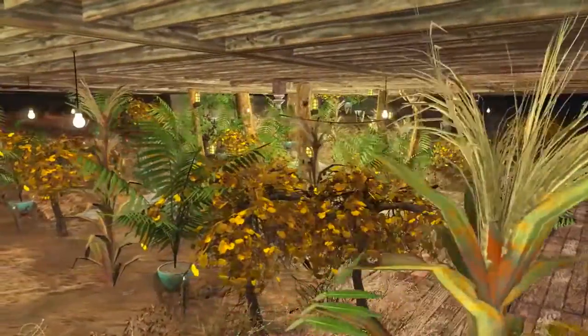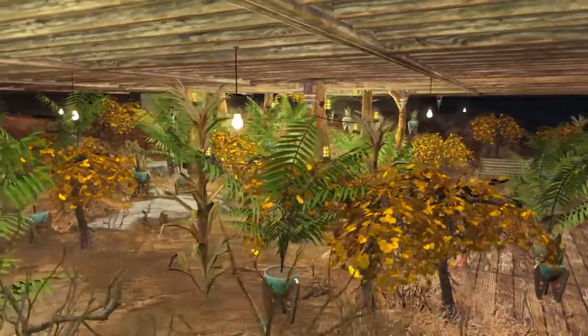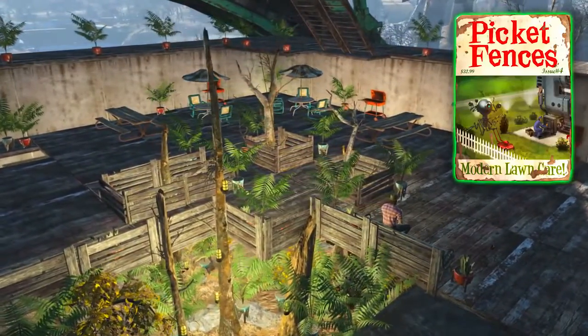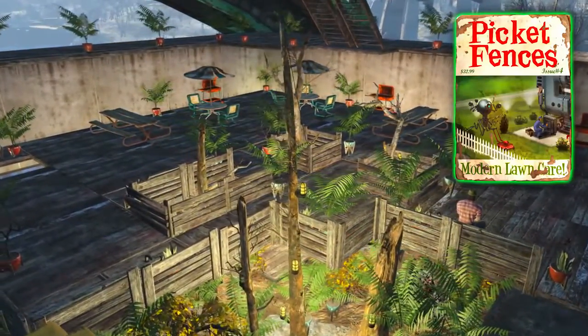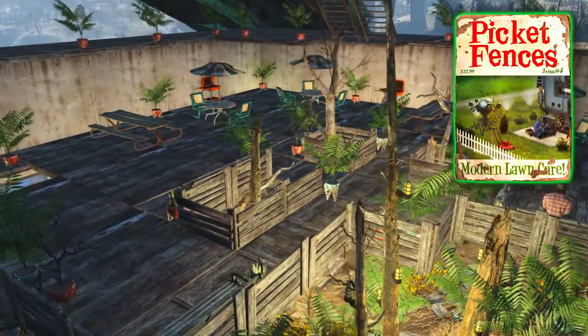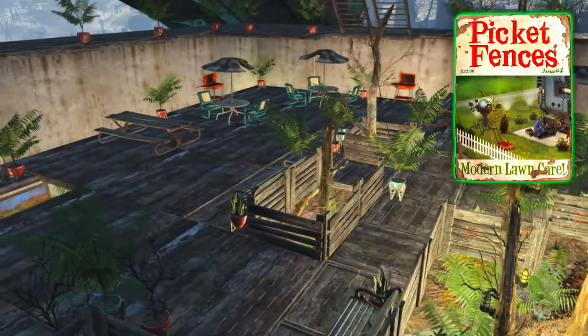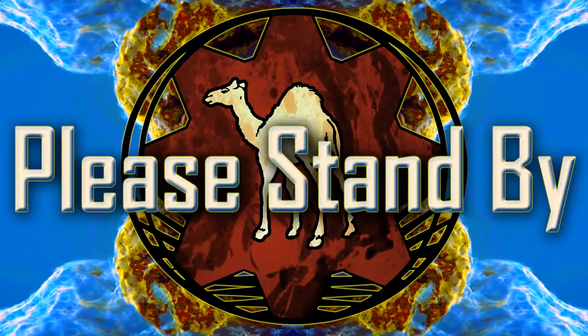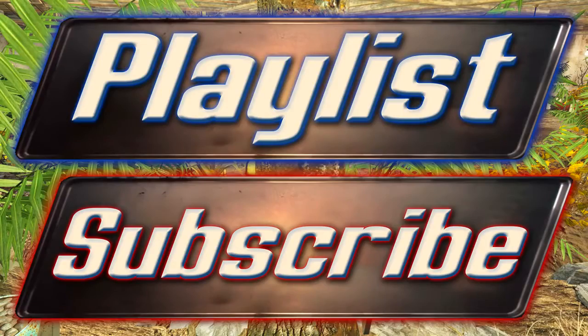And there you go — that concludes the video on how to acquire the Picket Fences magazine issue number 4, Modern Lawn Care, which teaches you how to build potted plants at your settlement workshops. I've been Camel. I would like to thank you very much for watching, and I do hope that this video helped you, either with your poetry homework or with actually finding the magazine.